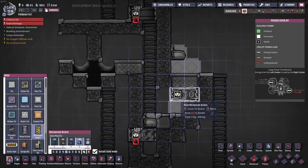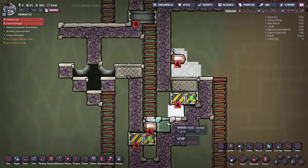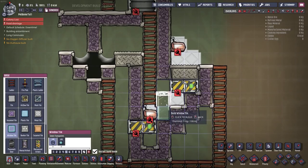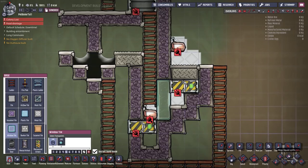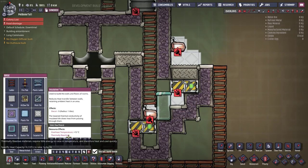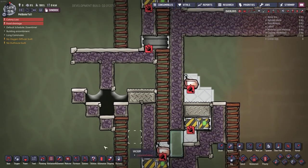Make sure these tiles are made out of gold. The door should be made out of steel, and make sure your duplicate doesn't entomb themselves when they put that in — they have a tendency to try and kill themselves. Window tiles should be made out of diamond, and for everything in here I'm also using obsidian.